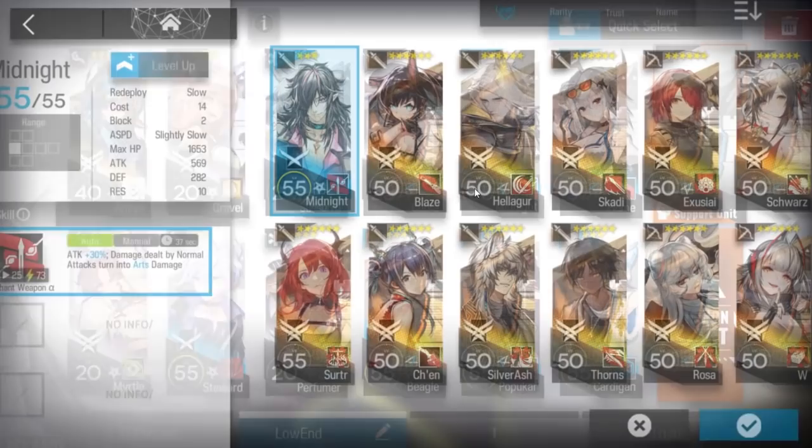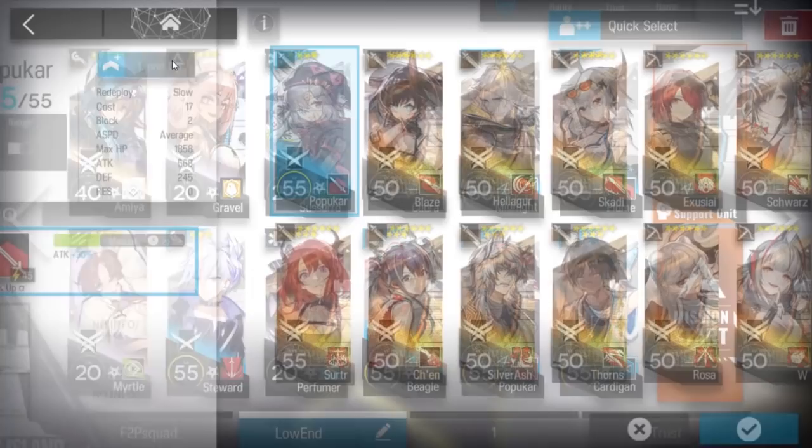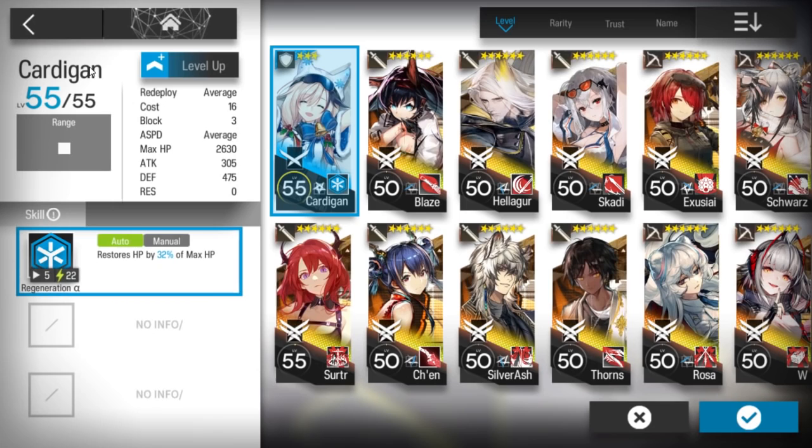Two of your tankiest defenders, one ranged guard with arts damage or really high physical damage. If you use Thorns, don't use Thorns here - just build Minionite. Thorns you can use instead of Popcar. Then an AoE guard, a single block Vanguard, and someone with a high amount of HP or defense to tank the drone.